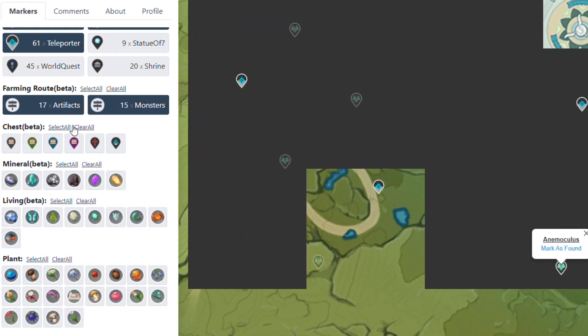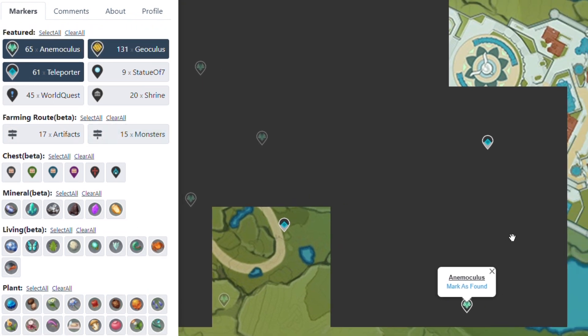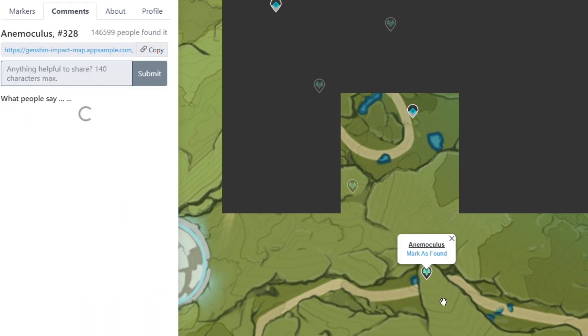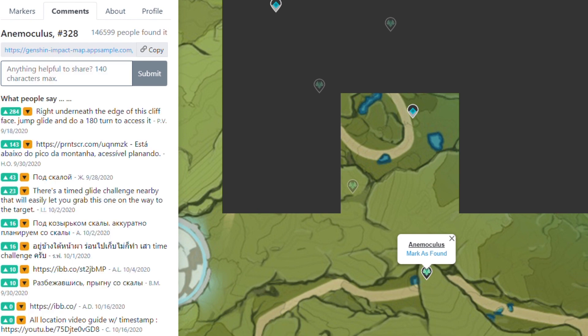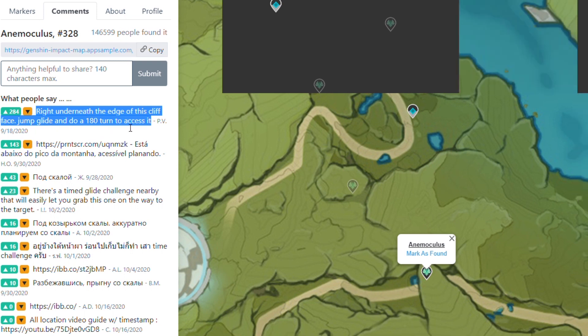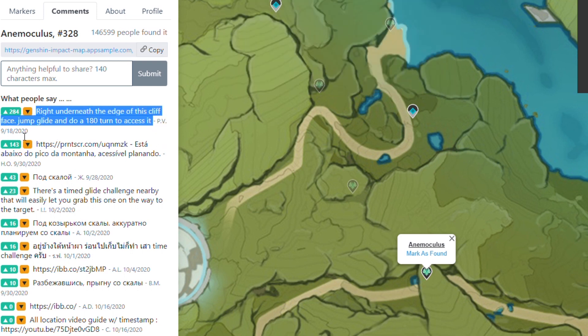So yeah that's how you use this website. Again I'll link the website in the description below so make sure you check that out. One last thing I forgot to mention — sometimes you are standing on a cliff and when you are looking at the minimap you are on top of the Animoculus but you still can't see it. It might be above or below you, so if you are really unable to find it even though you are there, on the left there's actually a comment section. Just look for the highest voted comment — it should be the correct one and it teaches you how to get to that Animoculus. For example: right underneath the edge of this cliff, face it, jump glide, do a 180 turn to access it. Yeah some of these are in really good detail.